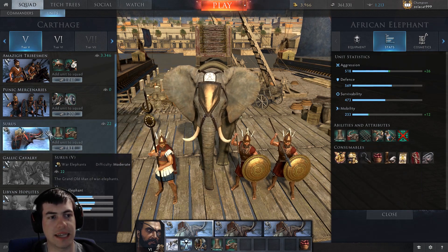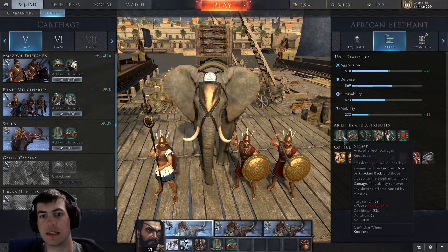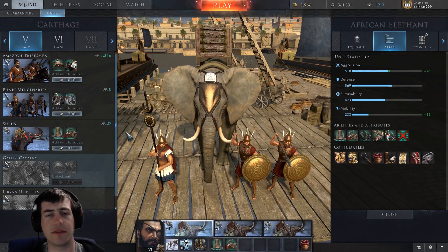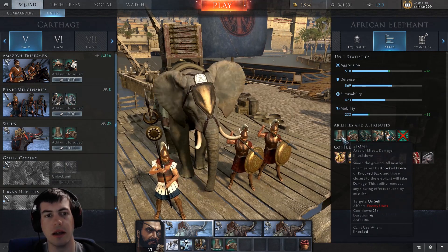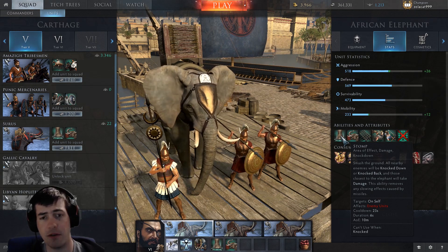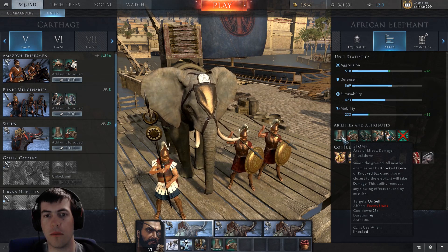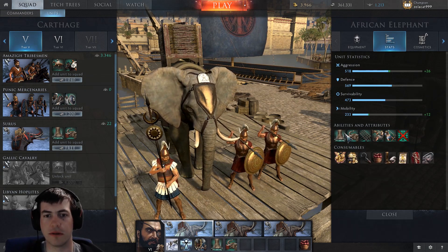Abilities-wise, it shares the same as the Souris with the Stomp and the Roar, which gives a morale decrease, and the Stomp does a knockdown. As I said in the previous elephant review, you've got to be careful because while the damage only affects enemy units, the knockdown affects both enemy and friendly units. So if you walk up to a friendly pike phalanx and do the stomp, you'll knock half of them over, which can be really disruptive to formations.